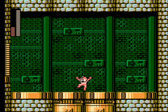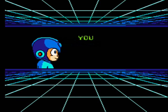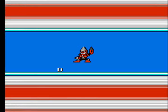For defeating Toad Man, you get the Rain Flush weapon, which is a really useful attack-all weapon that hits all enemies on the screen. Whenever you shoot it, it fires a missile into the air which a moment later brings acid rain pouring down. It's also a weapon that ignores the defenses of enemies — so you can kill Mets while they're still inside their hard hats, hurt Dust Man while he's trying to suck you in, destroy Skull Man's Skull Barrier with it, and hurt Drill Man while he's underground. Overall, it is a really good attack-all weapon.